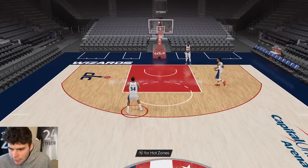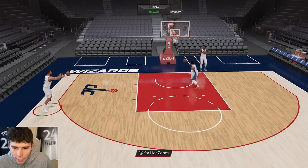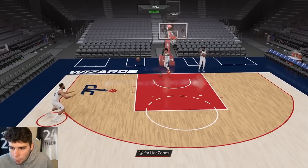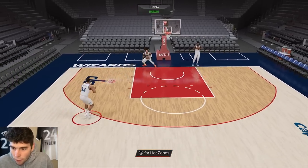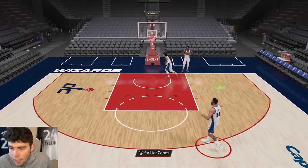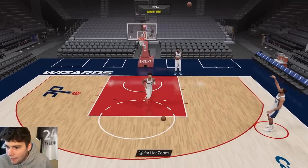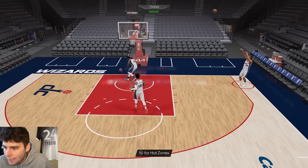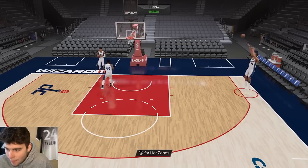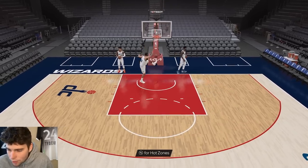Looking at JaVale McGee in-game, his player model looks good. Can he compete against Yao? That's to be seen. But even compared to a guy like D-Rob, JaVale's player model looks nearly just as good. As far as his release is concerned, it's smooth — that's as simple as I can say it. His three-ball is not that high, he's not going to shoot from limitless, but it's a smooth release and if somebody leaves him open he should knock it down more times than not.